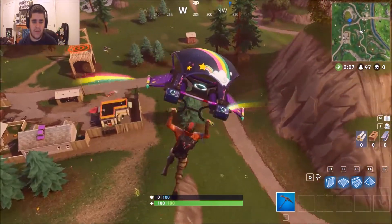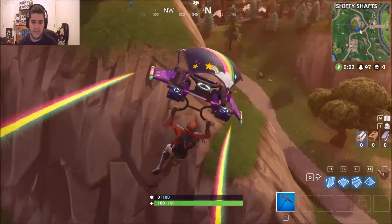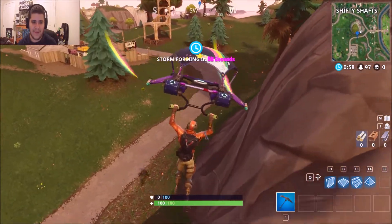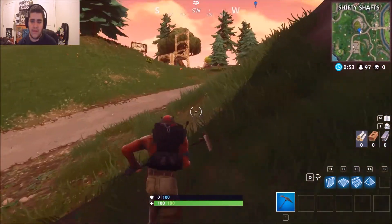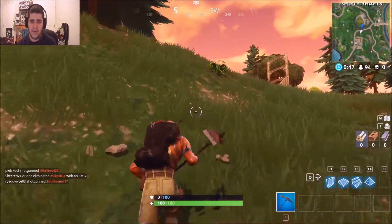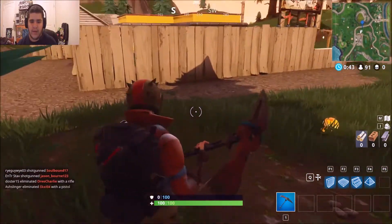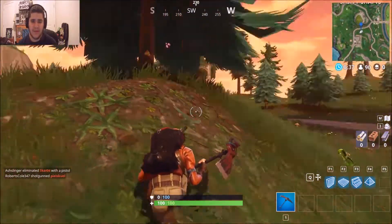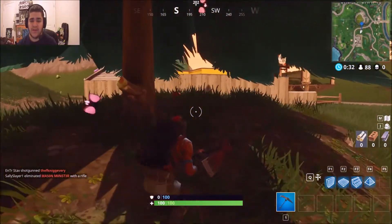People are going to spawn here and they're mostly going to try to kill me. Okay, go here — then you want to go up here and you'll see a coin spawn right here.